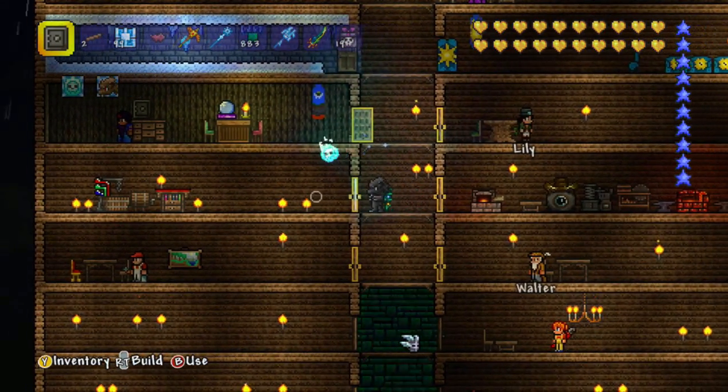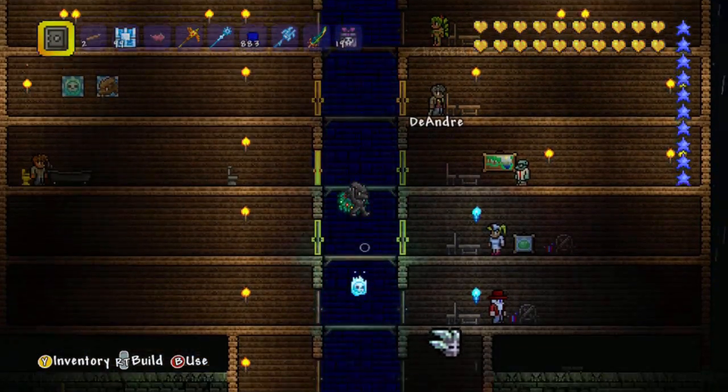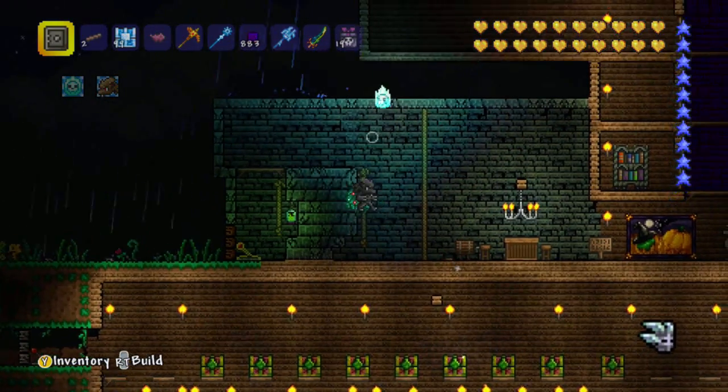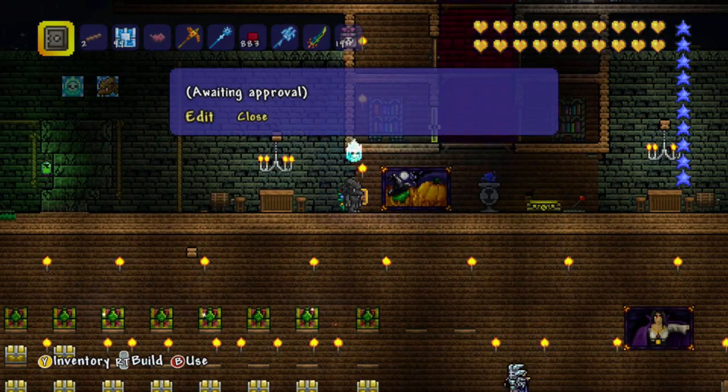It's got some drawers there, a bar table there, a couple of crafting stations on this floor and more NPC rooms. So that is awesome. Here it's got some dungeon backgrounds and dungeon bricks where it's finished off his house.